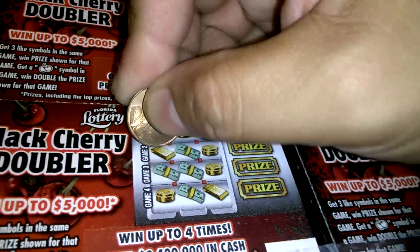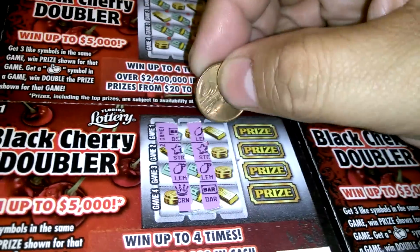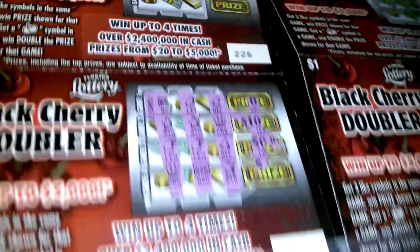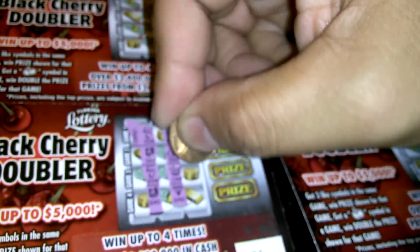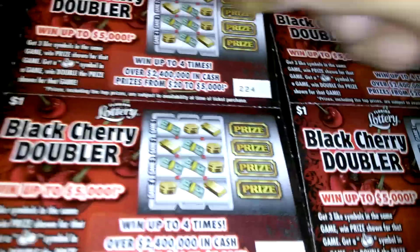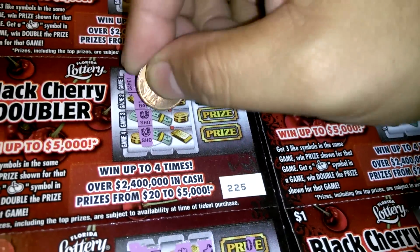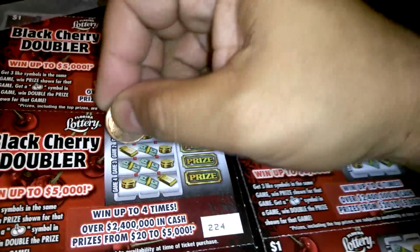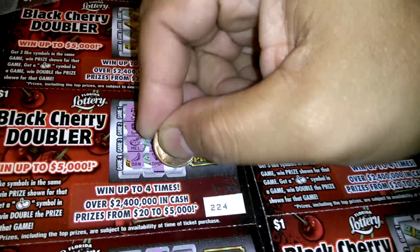Let's see what we can get. We got two stars and two lemons — nothing on the first one. Next one. No cherry, that was the only thing that could have saved us there. Next one. Three up, three down — nothing there.